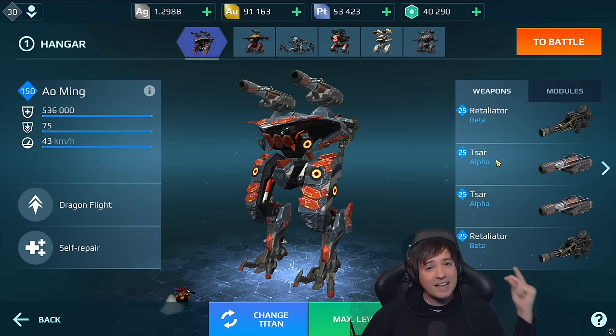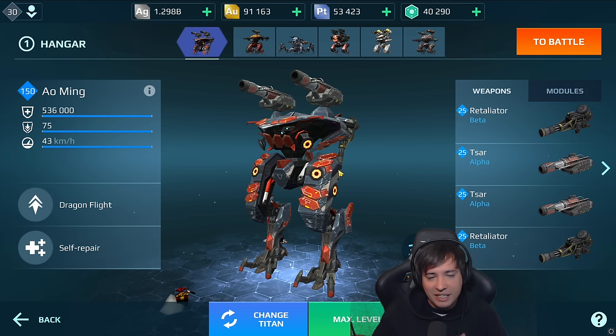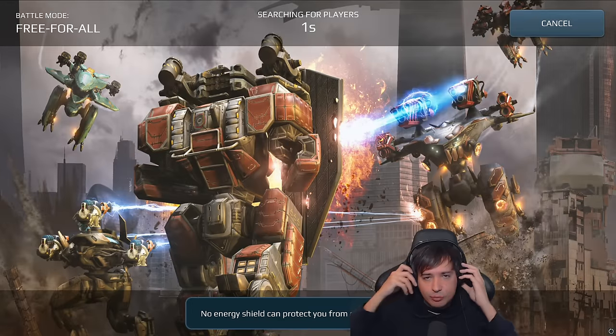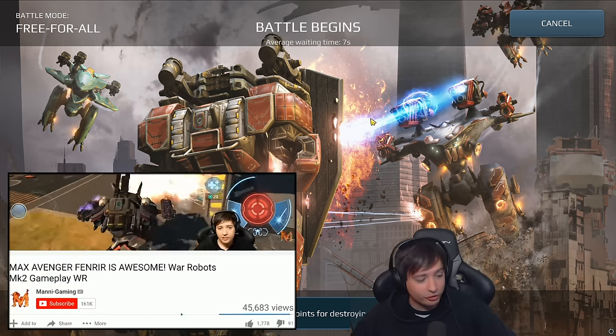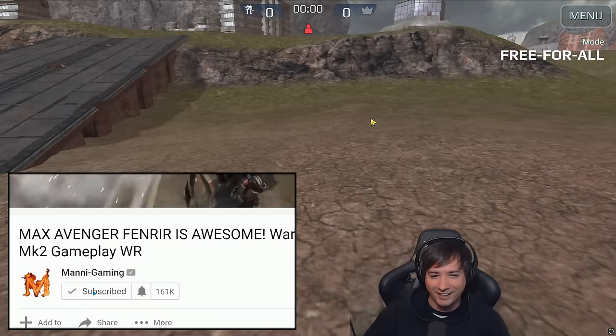What's up friends, this is Mani and welcome to testing a Titan in Freefall. How good will they be in a game mode where pure strength is what you need? And the Titan does have a lot of that. Level 150 Titan, Tsar weapons and Retaliator as a machine gun for decent damage output over a longer period of time, unlike the rockets that run empty really quickly. Let's see how well the Titan works here in Freefall — hit subscribe if you haven't done that yet.